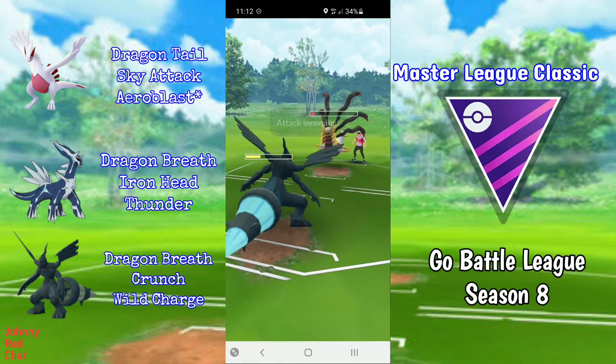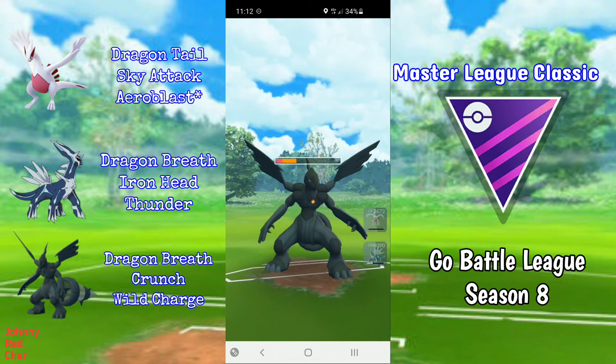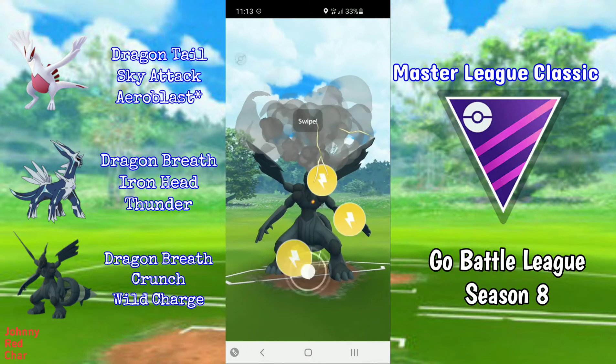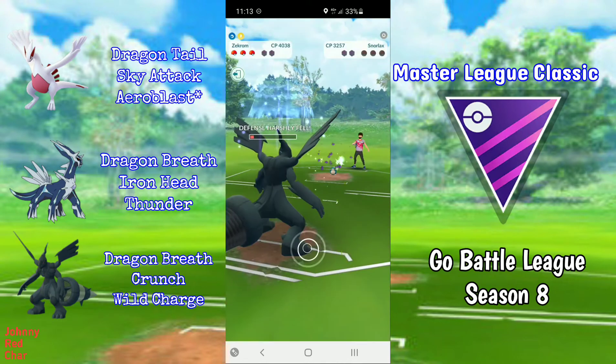I easily tank the Shadow Ball. I get a bit greedy hoping it's not another Shadow Ball, and it isn't. I farm all the way down and Zekrom Wild Charges the Snorlax for the win. GG to my opponent.